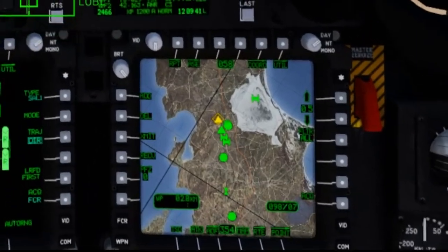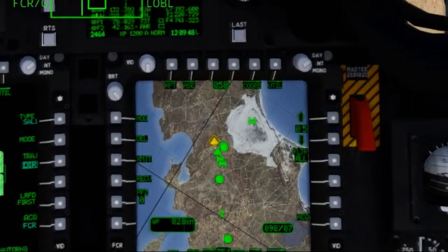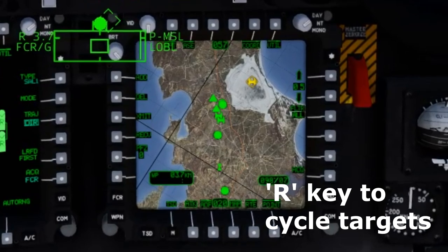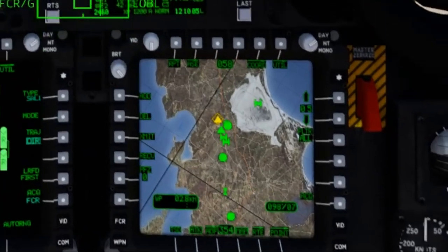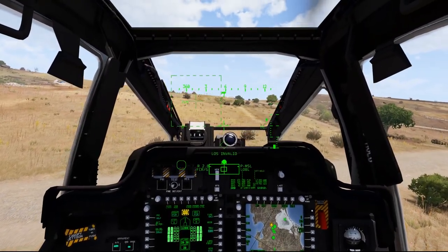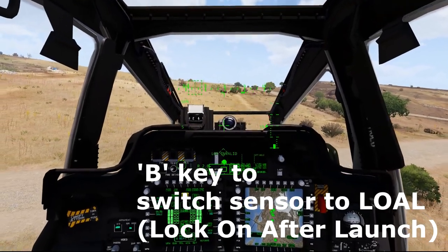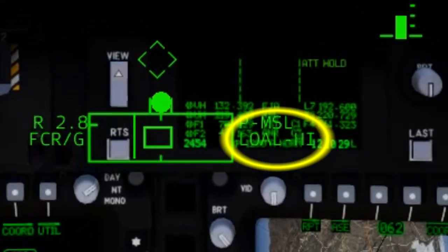I'm going to use the top radar threat — the top Tigress — as a reference as I cycle through. Counting through the targets, I get eleven. So there should be about eleven missiles I'm going to fire. I'm going to switch over to lock-on after launch. Since the fire control radar has stored all of those ten-digit grid coordinates, all I have to do is cycle between the targets and let missiles loose.